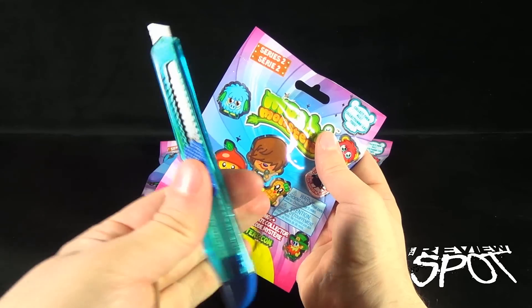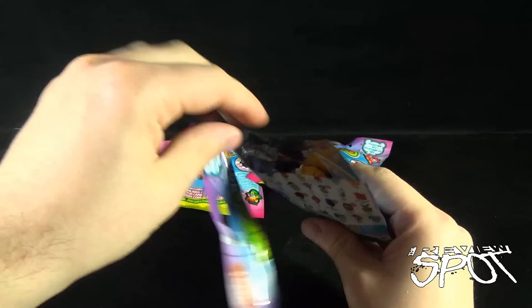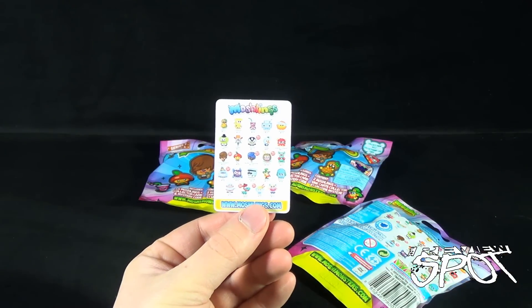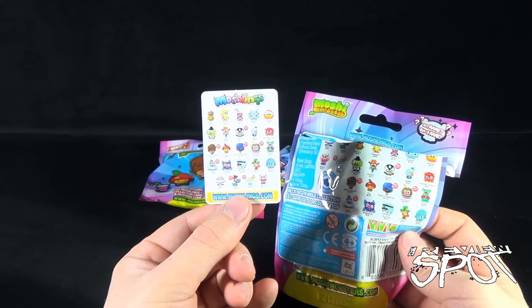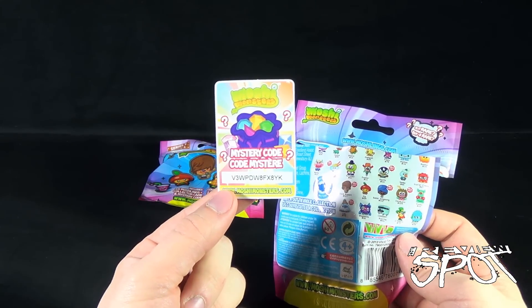All right, so let's get these opened up. Of course I'm going to need myself a knife — I got Hank here — and let's cut open this first one and find out which Moshlings we got inside. Just in case you needed it, they give you a smaller card, even smaller than the one on the bag, telling you which Moshlings you can choose from. There's the mystery code.